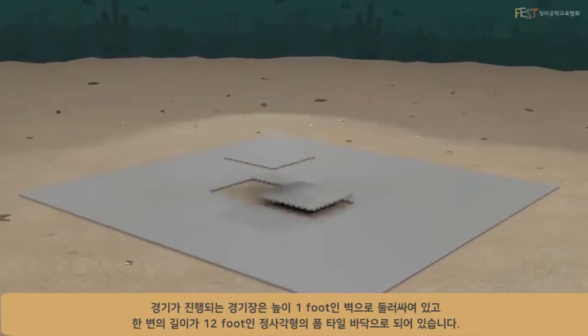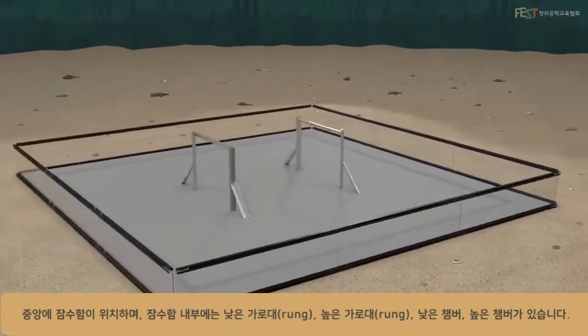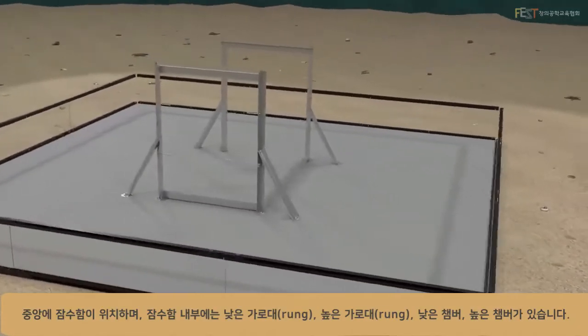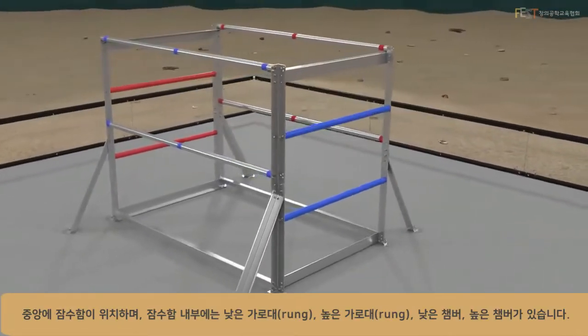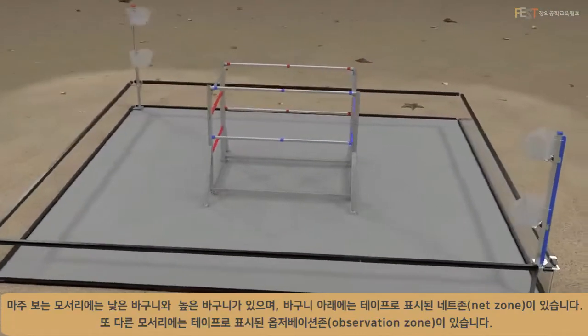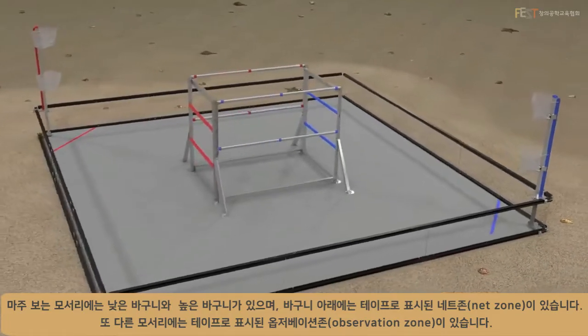The game is played on a 12-foot square playing field with a foam tile floor and 1-foot-high walls. A submersible structure is located in the center. Within the submersible are the barriers, low rungs, high rungs, low chambers, and high chambers. In opposite corners are low and high baskets. Below the baskets are the taped-off net zones.